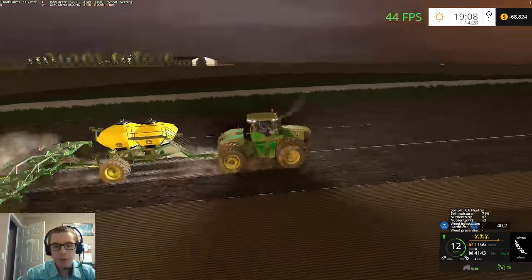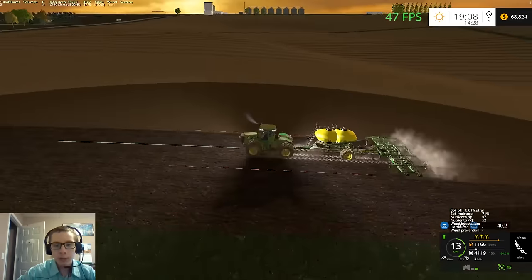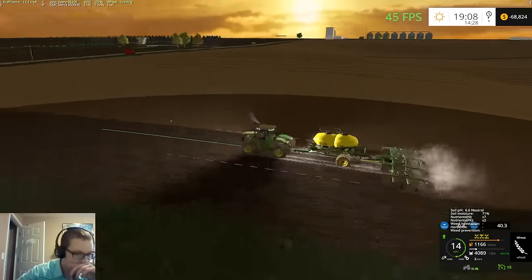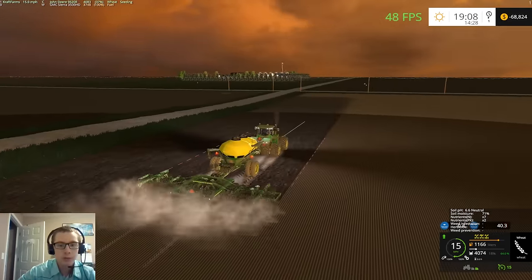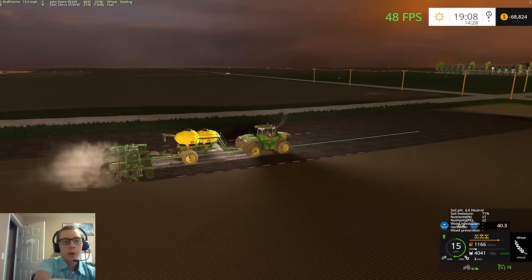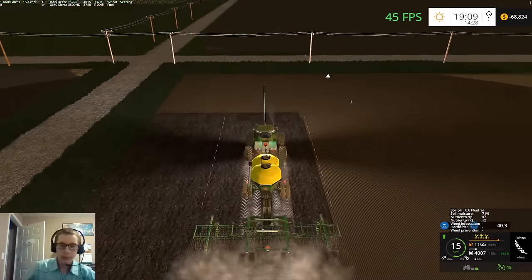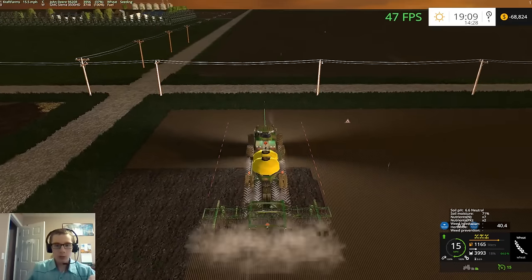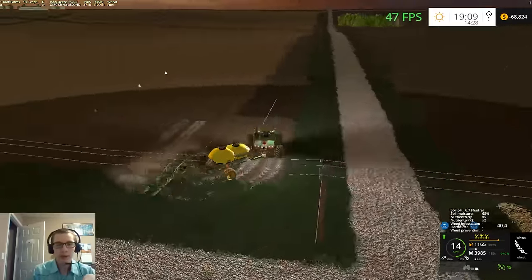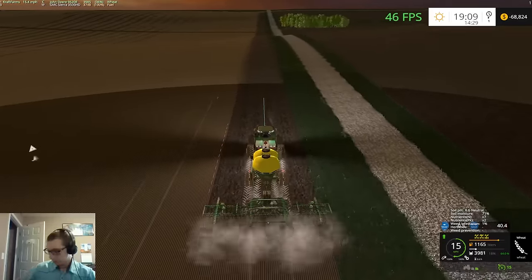It took just about four hours to plant each of these fields — about an hour to plant each one, so not bad if you think about it. The beans and corn should take a lot less time even though there is more ground. The corn planter is a whole lot bigger than this one, so that's going to cut down a lot on the time that is spent planting. That'll be a huge help.